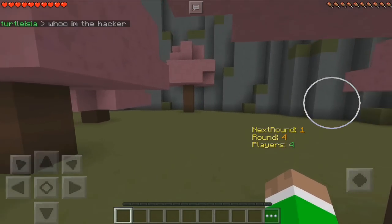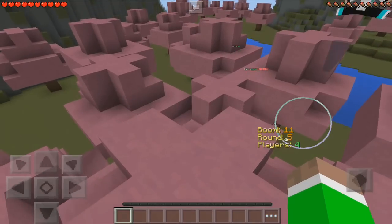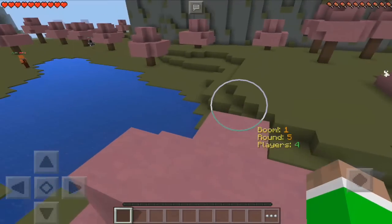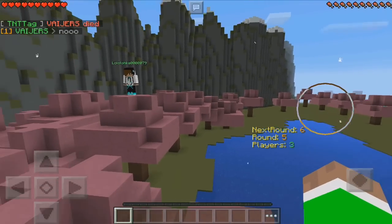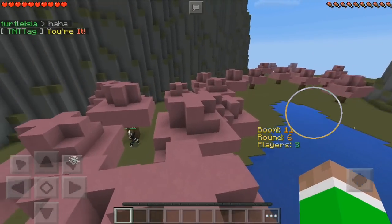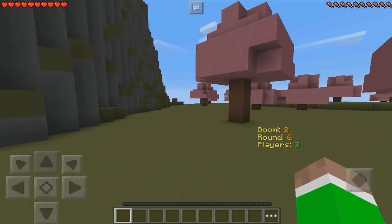That was extremely close. Oh wait, I can get up here! I don't think this is cheating at all — if it's in the map then I think we're allowed to do it. We have a few players left. It's me — let's get this person right here, there we go! I got it to that person. I might actually win this guys! The timer actually reduces as you get closer.